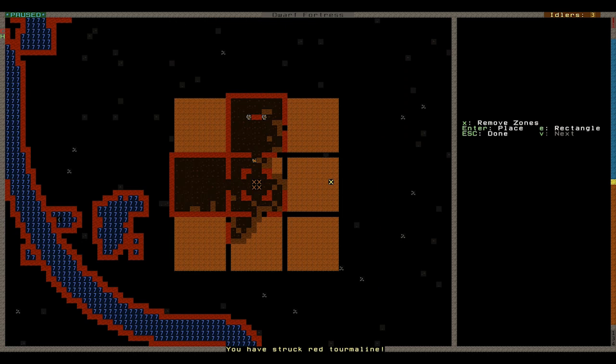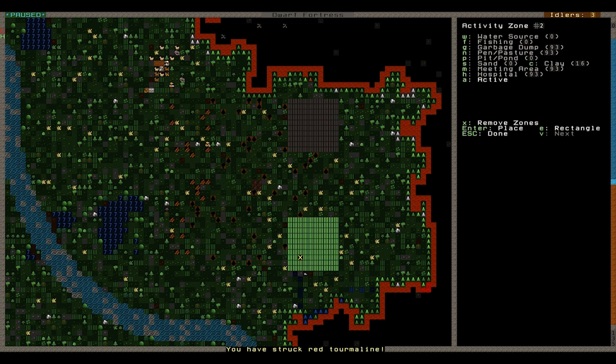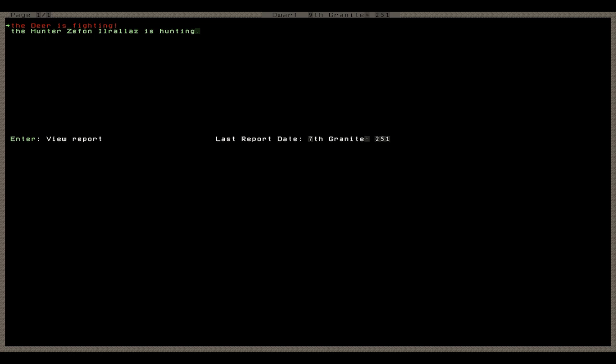I'm going to keep the cow — the two cows I've got — separate. I may just cut them up for meat, I don't know, but I'll keep them separate. So we'll set another pasture up there for the yak cows. Not bothered about the dogs and cats at the moment. You might want to allocate them if we're going to do some sort of danger rooms, which I'm definitely going to be doing.